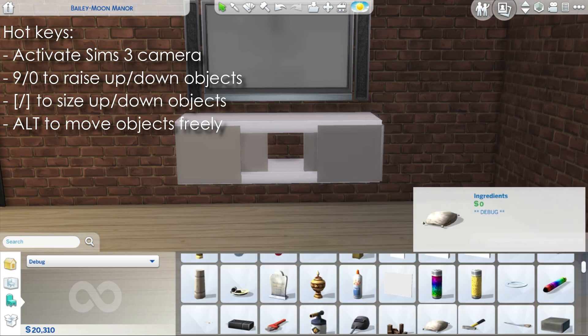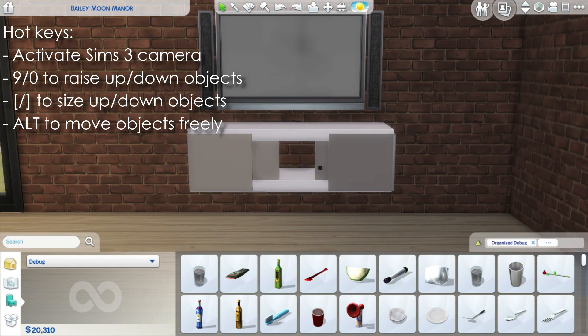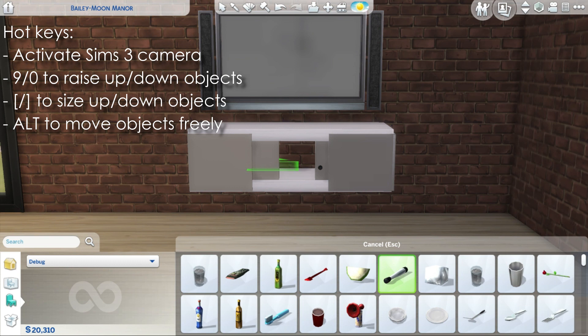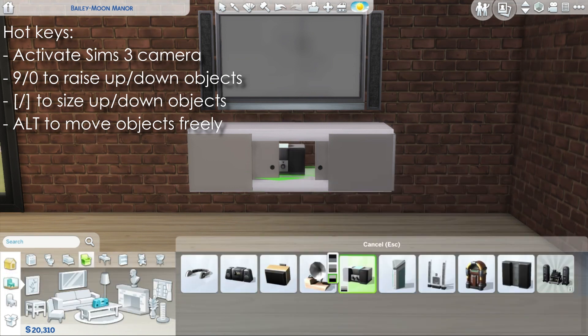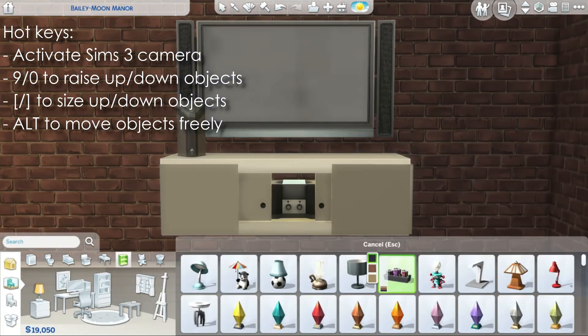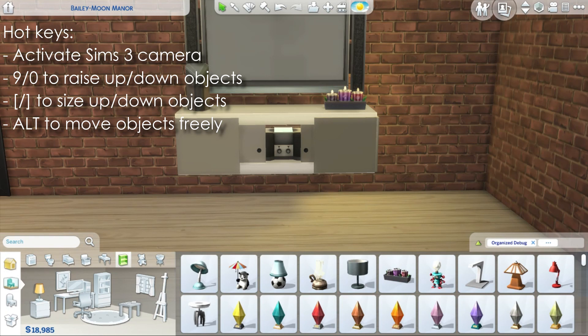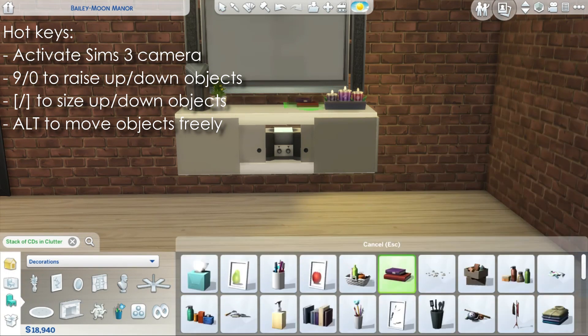I think it looks really nice and modern, but it can also go very well in more rustic homes — not necessarily ultra-modern ones. I'm using some more debug objects, I think this is a pen, using them as decoration to create some handles and make it look a little more realistic. Then you can decorate the shelves however you want to make it look more interesting and cozy.